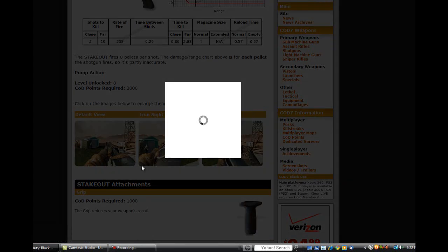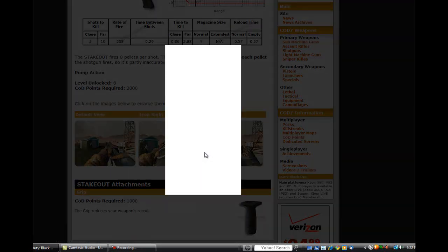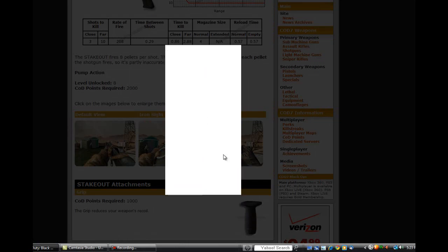The default view is what you get with the stakeout, and as you can see right there, it's a pretty nice color they got there. I'd say it's probably the best shotgun, because it's really strong, and there's the view. Then you can see when you aim down the sights, this is how the shotgun looks, and when you are reloading, this is what you see.